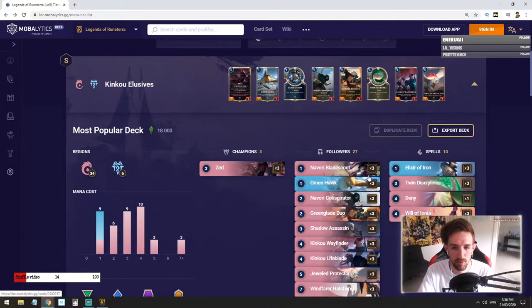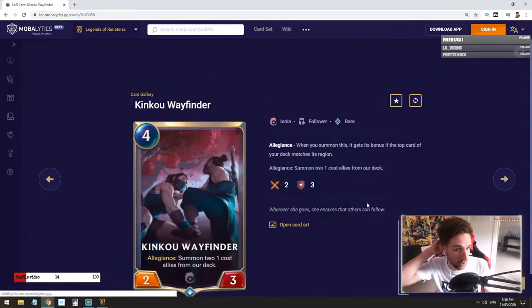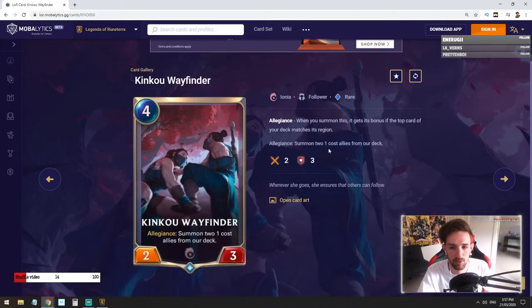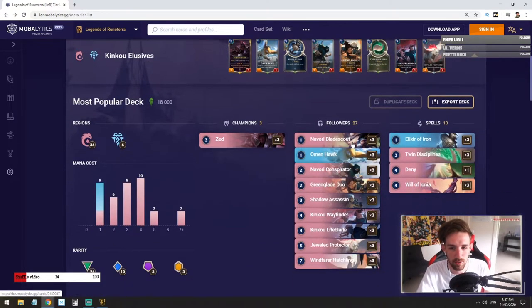You've got a couple of other one-drops like the Navori Blade Scout, pretty much just for more synergy, along with the King Koo Wayfinder. King Koo Wayfinder is an allegiance card so our deck is heavily influenced by this because it's majority Ionia. So when you summon this and get allegiance, it will summon two one-cost allies from the deck. You shouldn't be too unlucky — the majority of the time you'll get that, alongside those one-drops.